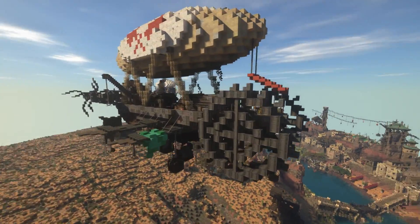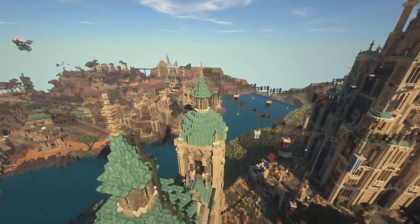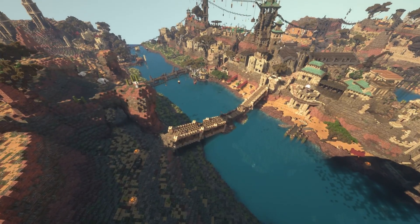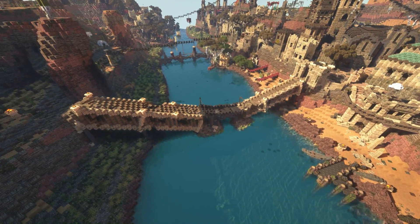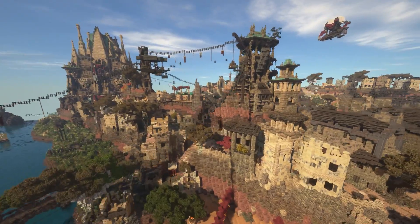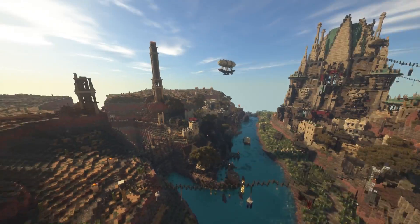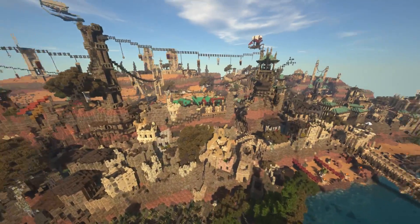You have these flying steamships and airships, and then you have these cool classical towers everywhere but a lot of them are broken. As you can see here there's this big structure that might have been a bridge or a tower that has now fallen down and is being used as a little bridge. It's just a super cool concept, really unique.